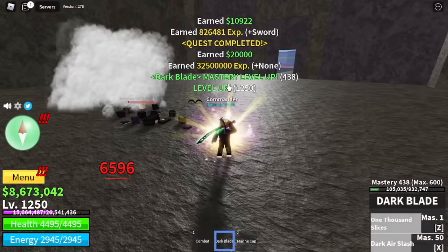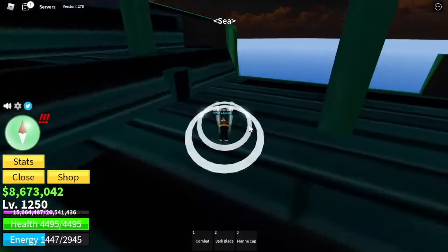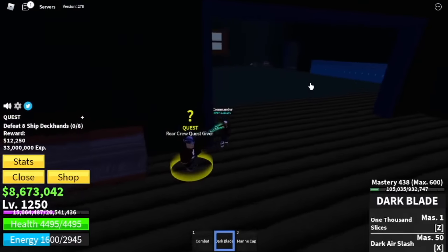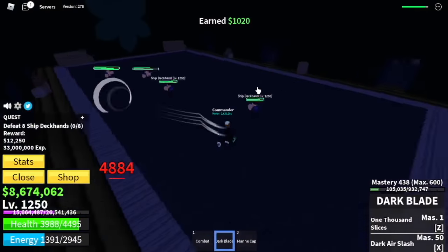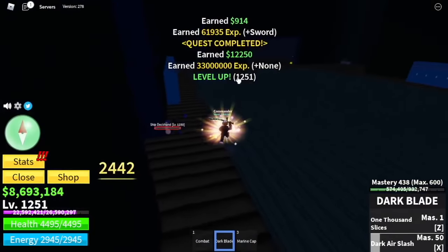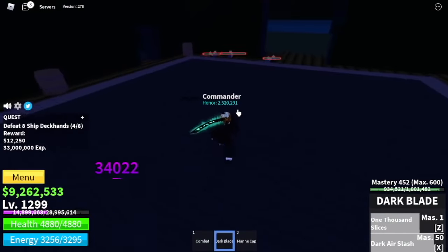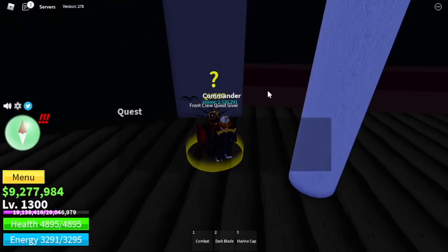The goal here is to reach level 1250. Next up is the cursed ship. We're gonna defeat two mobs — first up is the ship deckhand. You're gonna defeat them until you reach level 1300. They don't have long range attacks, which makes it easier for you to defeat them. Lure them, use your skills, and left clicks. I didn't even use observation haki. Unless if you miss them because it's kinda dark here, use your observation haki.